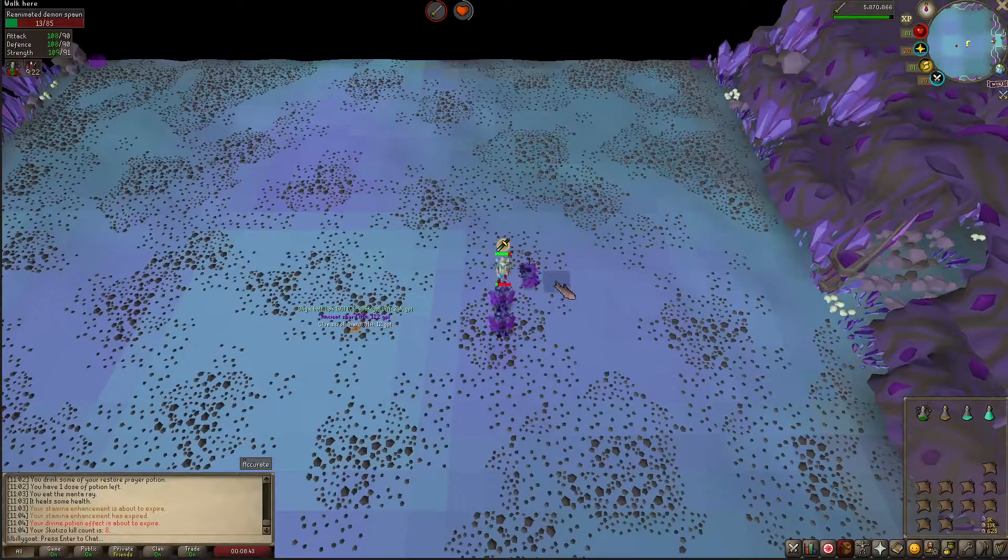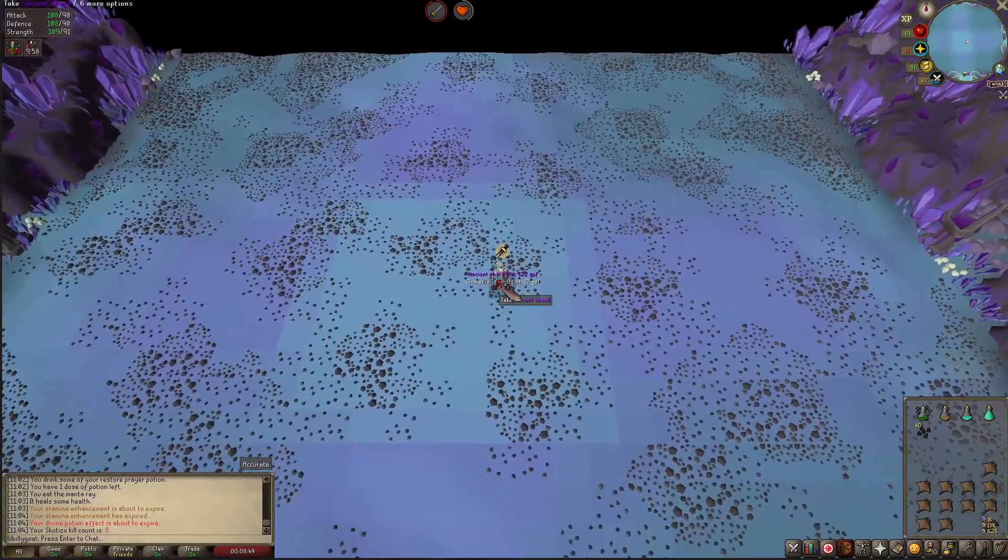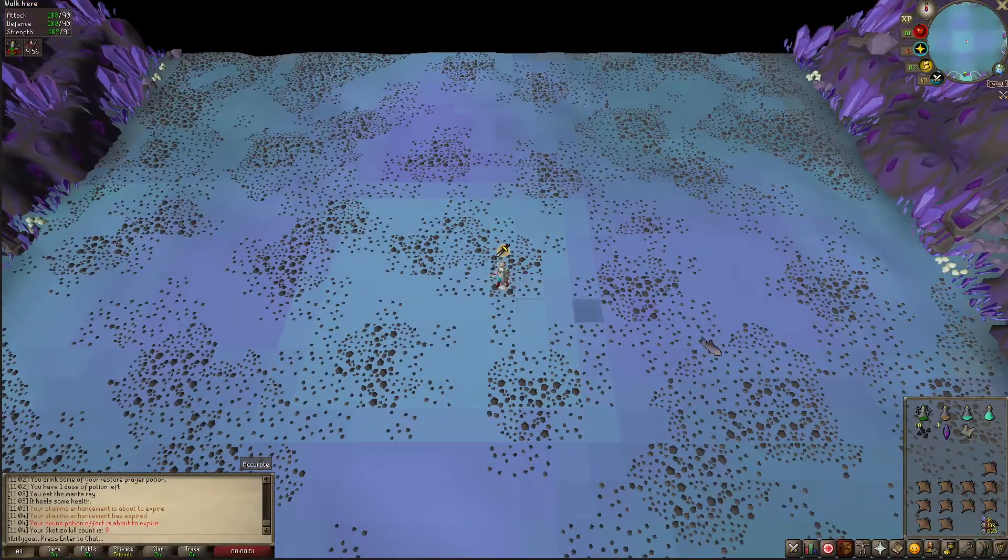I've now killed eight of him. I got the onyx bolt tips, and you always get an ancient shard whenever you kill him. If you're lucky you get totem pieces, but I'm not lucky yet. 335,000 GP worth of drops right here - super sick - and I also got a clue scroll.